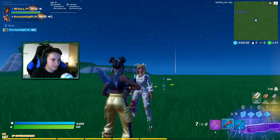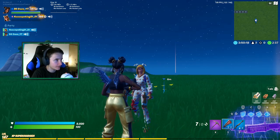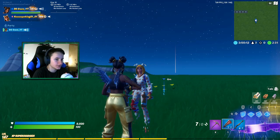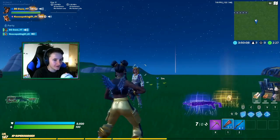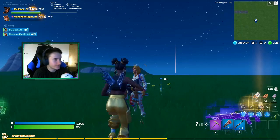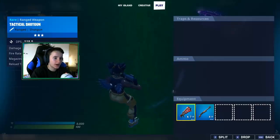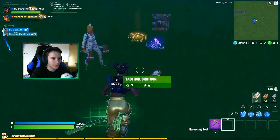Early in the game you're gonna want a tack. But if you get a blue pump or a green pump early on when people probably don't have 100 shield yet, it could go either way. The green tack can hit for 150, so if people only have 50 shield the green tack can wipe them.